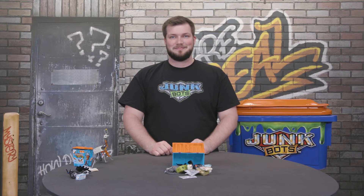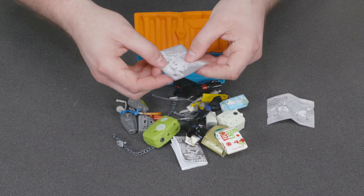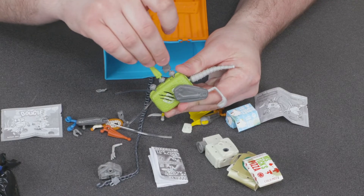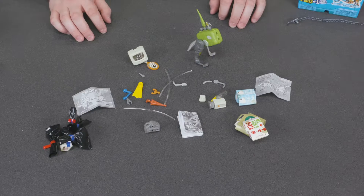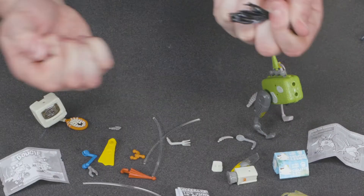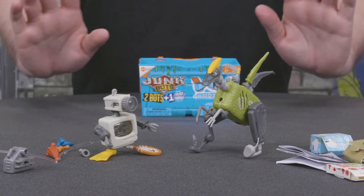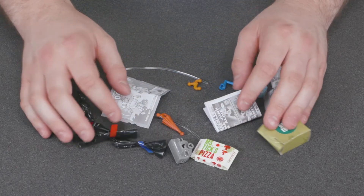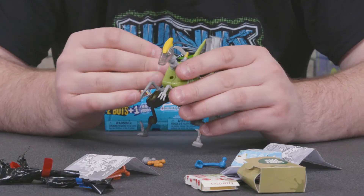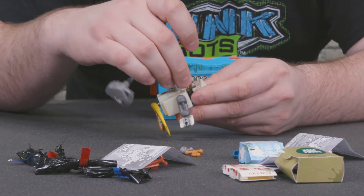Now, where were we? There are two clues this time — Dina the dinosaur and Dougie. The suitcase for the body, tennis racket for a foot. Looks like we're missing some parts. Jackpot! Behold — Dina and Dougie! If you're lucky, you might find some special modules that can bring your Junk Bots to life. This is a light module. By tethering the cables into special points on any one of the Junk Bots, you can power up their circuits and light them up.